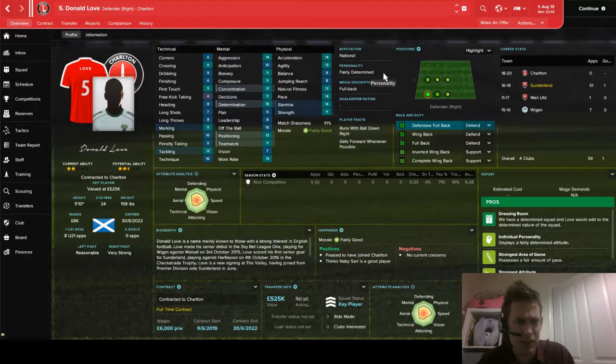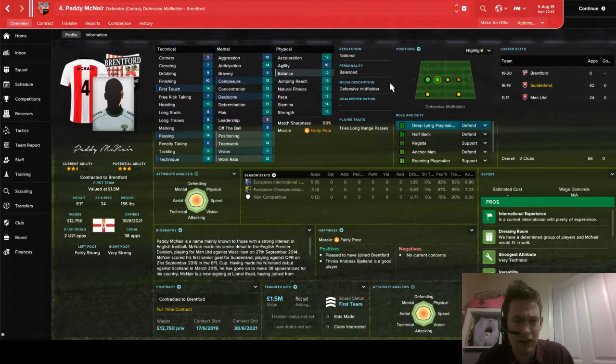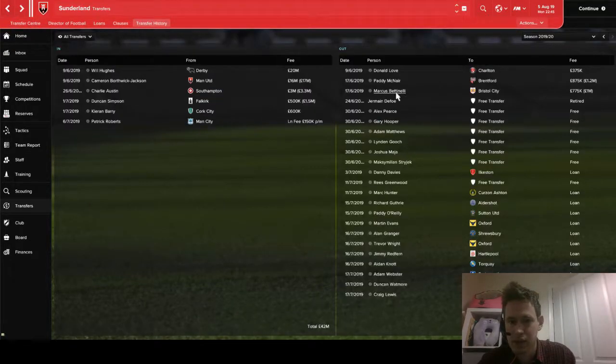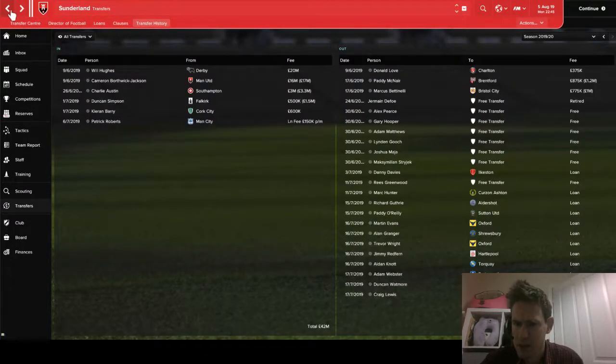Donald Love, the right back mentioned last episode, has gone to Charlton. He was only ever a squad player and didn't actually play for me last season, so I'm more than happy he's moved on — hopefully he gets regular first team football at a lower level. Paddy McNair has gone to Brentford for £875,000. He was decent enough but was never getting into my first team regularly. I also let Marcus Bettinelli, our third choice goalkeeper, go to Bristol City — nearly a million pounds if he reaches all his appearance requirements.